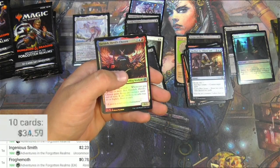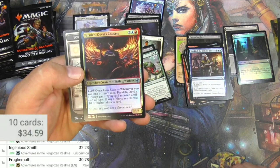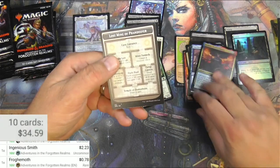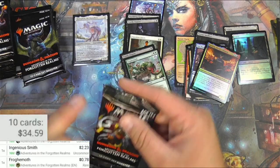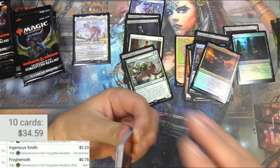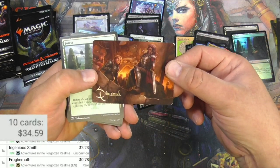We got a Froghemoth — only 78 cents. Farida, Devil's Chosen, and a foiled Tiefling Warlock — just an uncommon. There's the dungeon crawler. It was fun; I liked playing it when it first came out, but I don't think it's going to hold a lot of interest long-term.